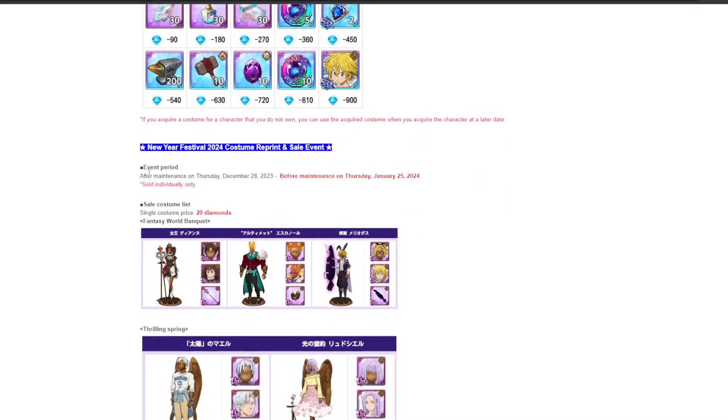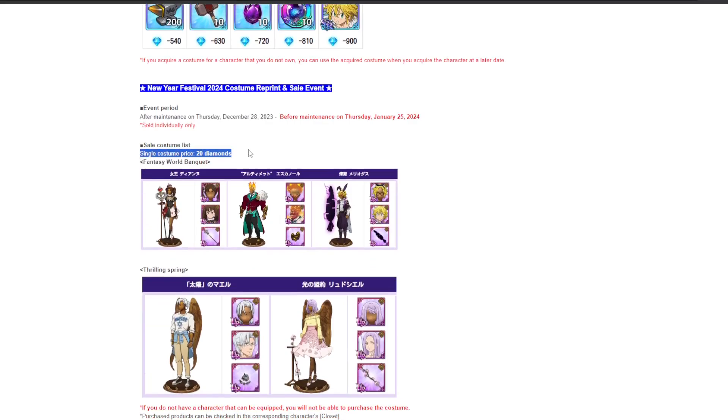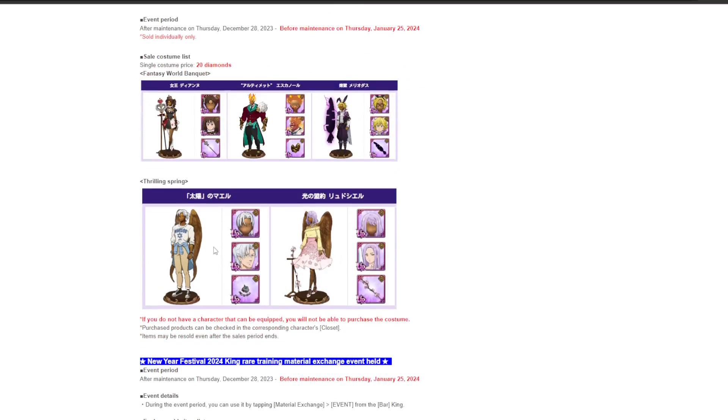They're bringing back some outfits that can be bought with diamonds — each full set is 60 diamonds, or 20 diamonds per individual piece. You can buy the Queen Diem one, the ultimate one, Purg Meli, the Spring Margaret outfit, and the Spring Maelle outfit. If you're looking for outfits for your LR Margaret variant, these normally have half-decent stats so it's not too bad.